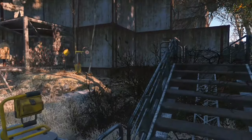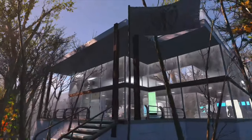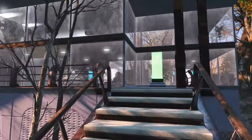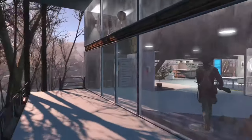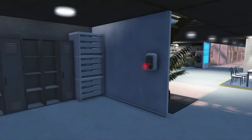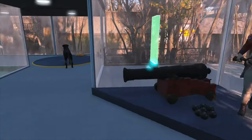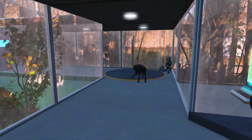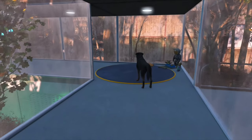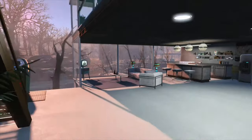Before we head inside the main build, I wanted to show off his personal shooting range. Leon is a bit of a gun aficionado so it definitely seemed fitting. The main building itself is modern style — in this instance the Institute is slowly becoming more accepted on the surface and he's bringing materials and styles from the Institute above ground. This build has a very unique layout; I placed the workshop via the Conquest mod.